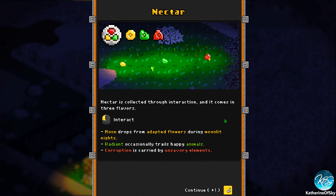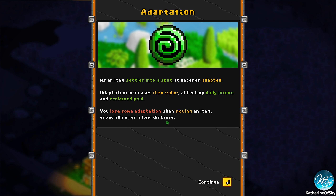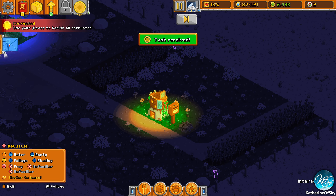Nectar is collected through interaction and it comes in three flavors: Moon Drops from adapted flowers during a moonlit night — 'adapted' meaning they're happy in their home or have been there a long time. Radiant occasionally drop trails from happy animals. Corrupt corruption is carried by unsavory elements like we just saw. As an item settles into a spot it becomes adapted, increasing item value and affecting daily income. You lose some adaptation when moving an item, especially over a long distance.